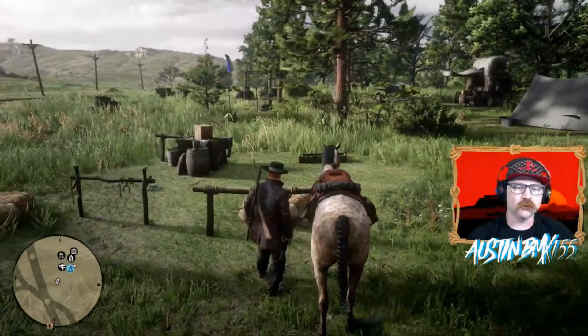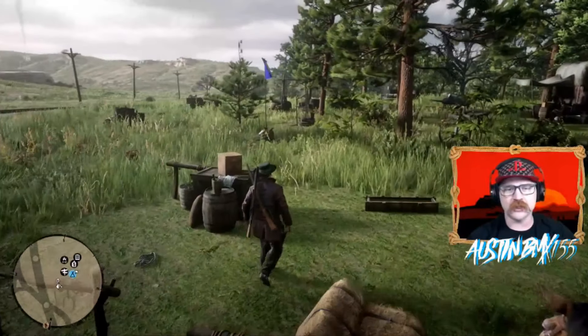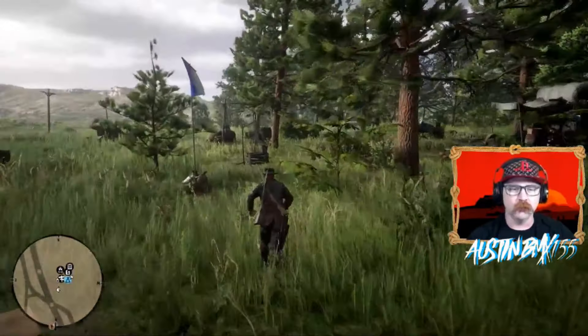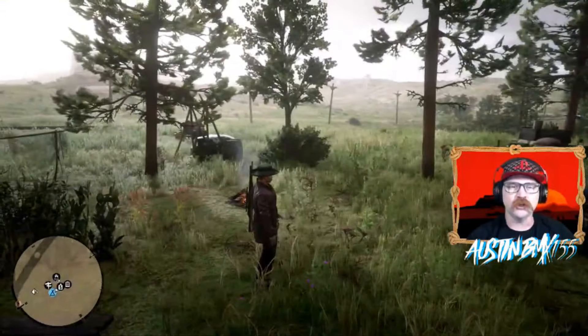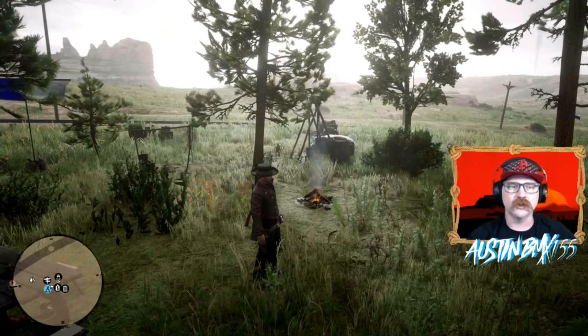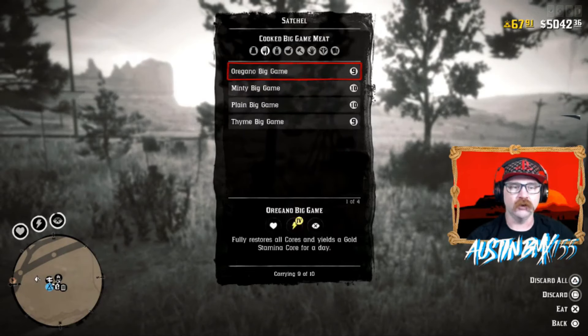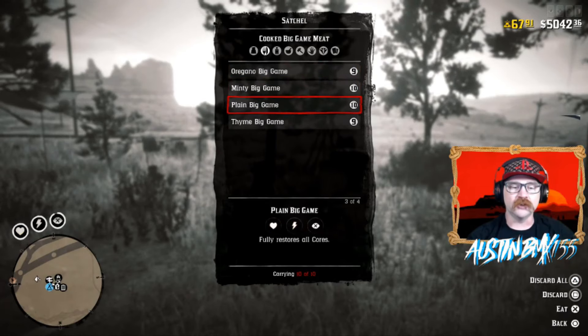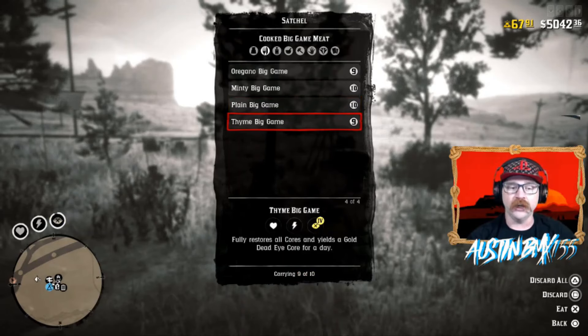We've made it over to our camp just over here in the Heartlands. Did a little bit of hunting over here at Valentine — it's actually calmed down a little bit lately. What we're gonna be showcasing today is an easy tip you can use at your camp to make sure your Deadeye is always fully gold. Big game meat is super easy to cook and it gives you a gold core in your Deadeye for an entire day, so that's the first step.